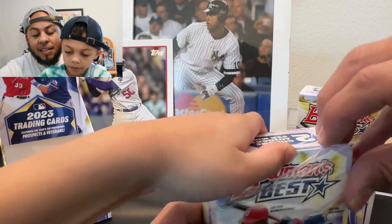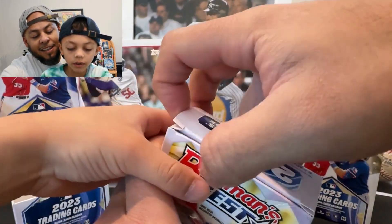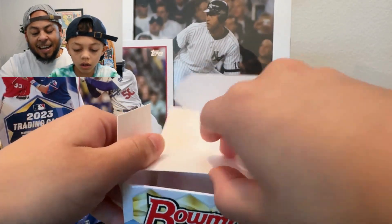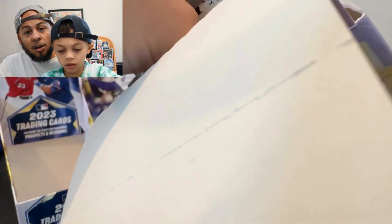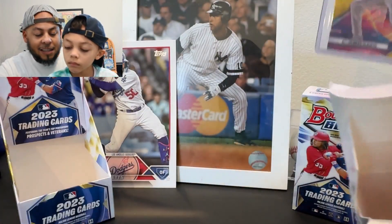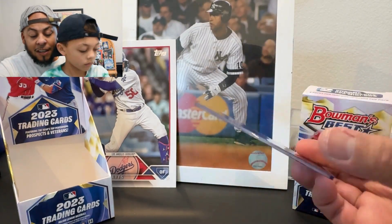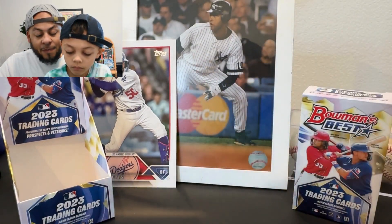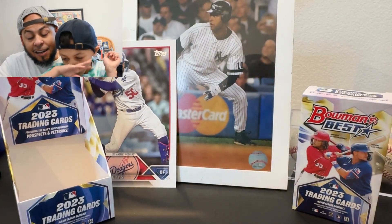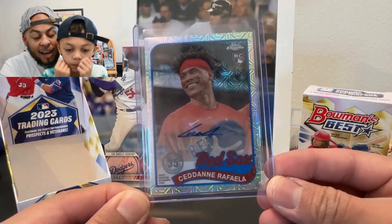It's a small checklist, about 100 cards — mostly stars, top rookies, top prospects. I was having a bit of a hard time opening here. While Miles pulls out those cards, I wanted to show you guys a couple of pickups we made on eBay adding to our PC. This one just came in: a Topps Cosmic Chrome Gold of CJ Abrams, numbered to 250. Really nice.